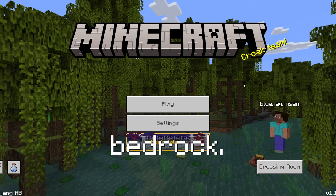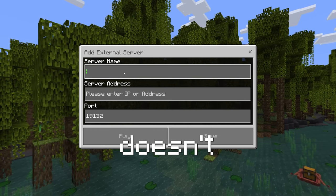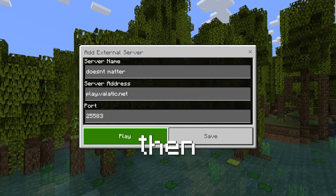Here's how you can connect to the server on Bedrock. Go to Play, Servers, scroll down, hit Add Server — the name doesn't matter. The IP is play.vladic.net, same as Java. The port is 25583 and then hit Play.